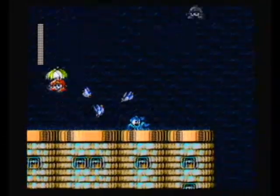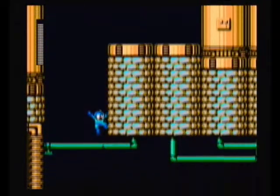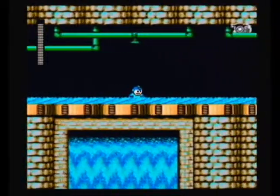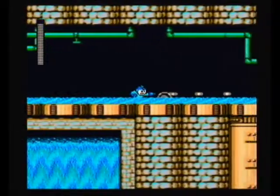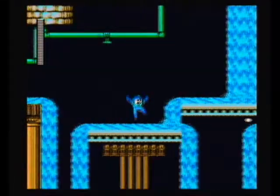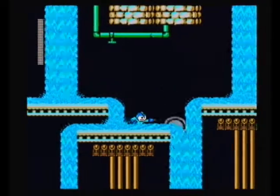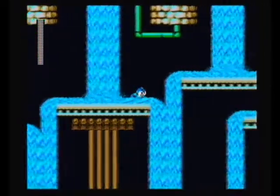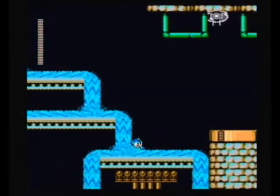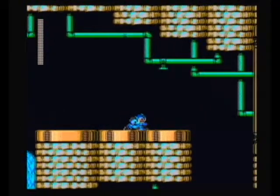That does at least bring us to the end of the rain section, and presumably into an underground sewer. We are greeted by some rat enemies — well, it is a sewer after all — affectionately known as Rattle. They'll hop along the floor but they're very slow moving and you should easily have enough time to take them out. There are also some ceiling enemies that drop down when you get sufficiently close, but again they're very slow moving, and provided you can spot them and don't forget they're there, they shouldn't pose any difficulties.